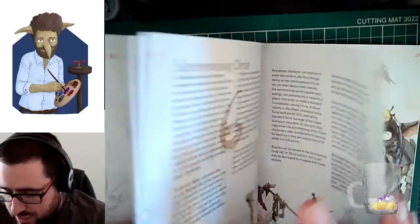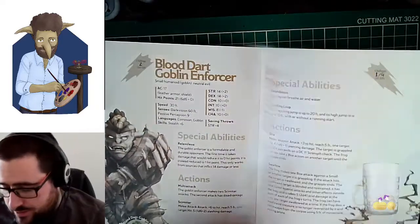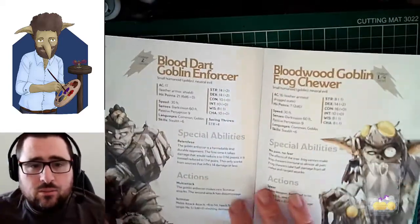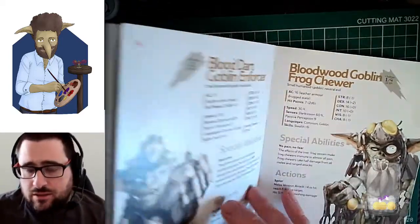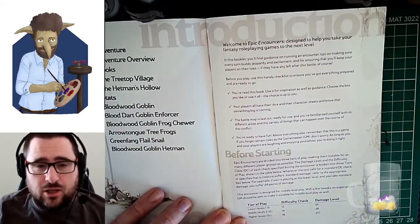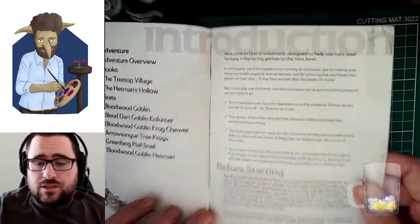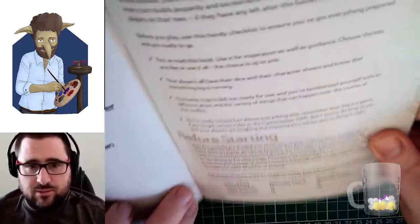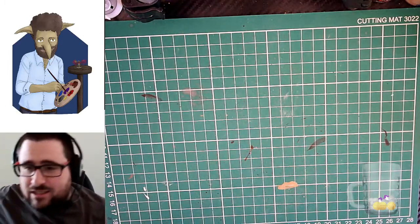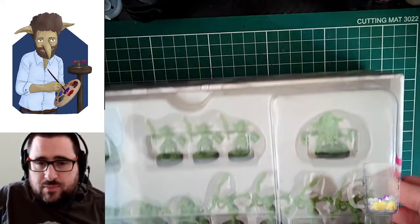At the back of the book you have stats for the different miniatures in the box. It also offers three different levels of play — basically easy, medium, and difficult — so there are different ways to play. Let's get on to the minis part of this coffee chat.